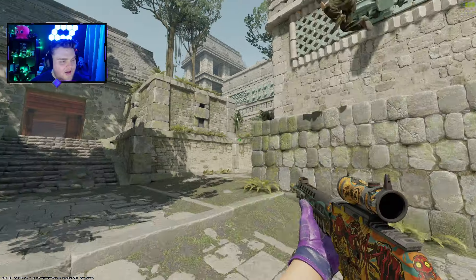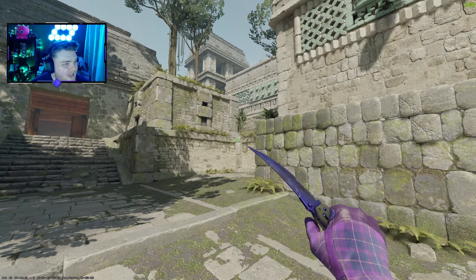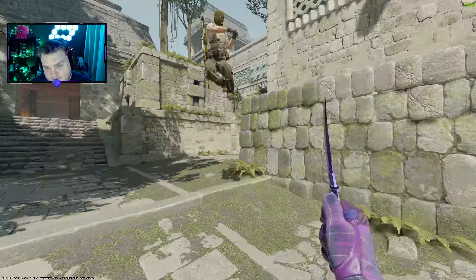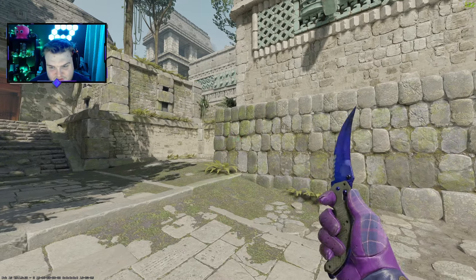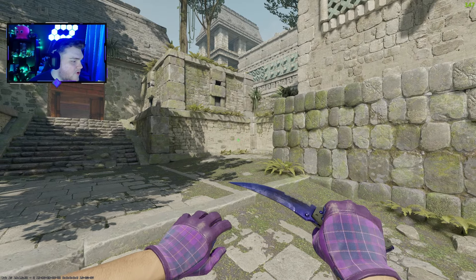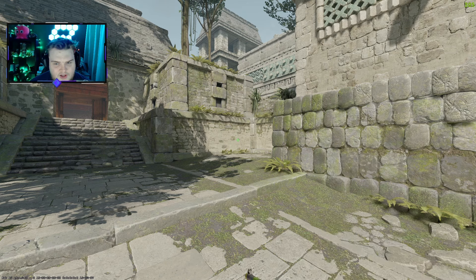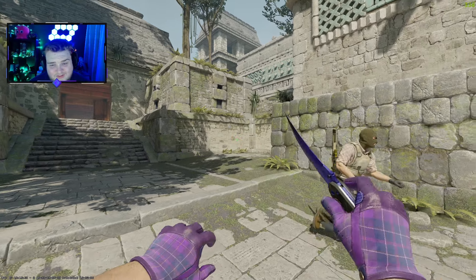We'll end today with a nice purple combo — Field Tested Imperial Plaid Gloves with a Flipknife Doppler Phase 4 in Factory New. Phase 4s look like a budget Sapphire at this point, which means a darker shade of purple pairs really nicely with this knife. This combo actually comes in under the $750 mark at $739, so you're getting yourself a really nice Doppler and a great pair of gloves. The purple works in really nicely with purple skins like the XM. I think this is one of the best combos.